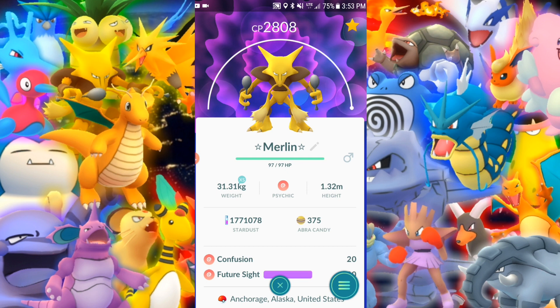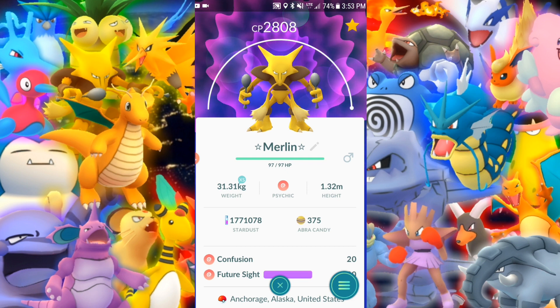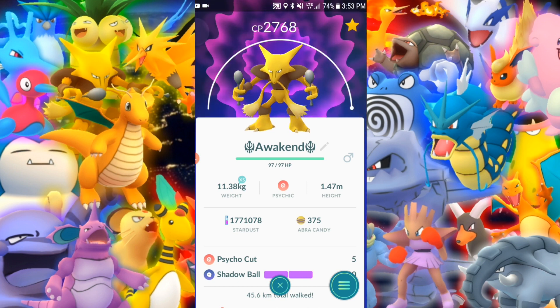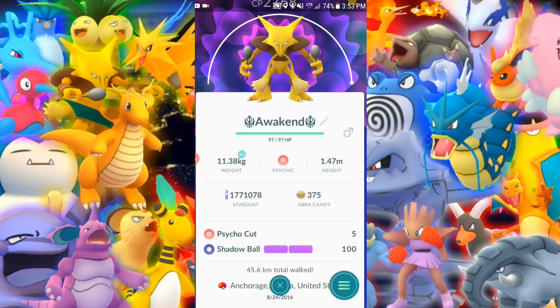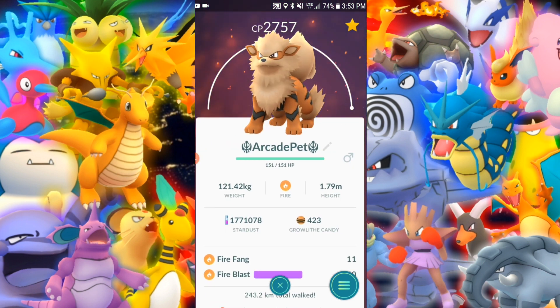On to Alakazam — Confusion and Future Sight. I love it. Alakazam — I would walk with this thing if I just didn't need candies for Feraligatr. Another maxed out Alakazam — Psycho Cut and Shadow Ball, very nice. Somebody's asking me if Dazzling Gleam is a legacy on Alakazam — absolutely, keep it, do not remove it. Dazzling Gleam does 100 damage — that's a nice move. It's still super effective to fighting and plus dragons, so that's a plus.